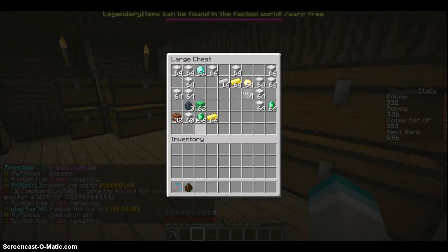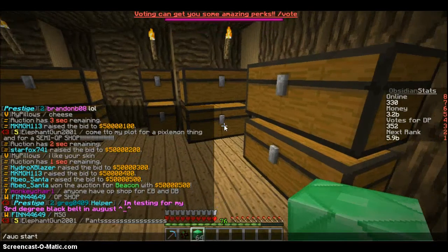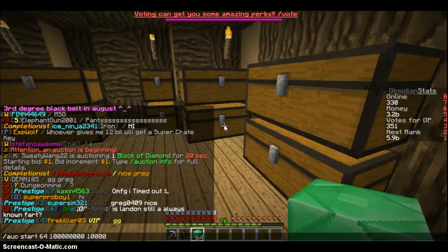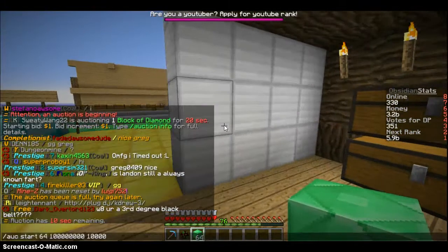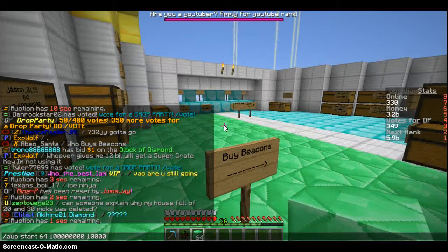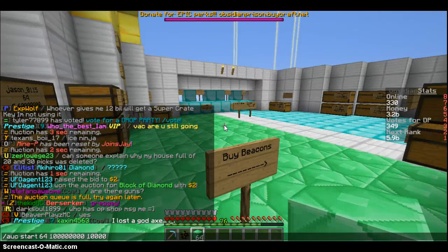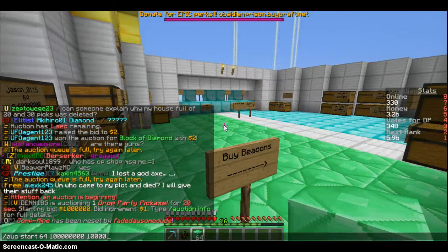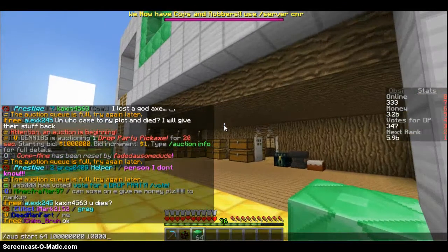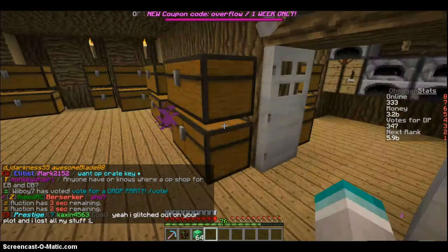Let's auction off a block of emeralds — a stack of those for 100. Alright, there we go, the auction is full. This is what I always do — I'm basically waiting since after the auction ends, basically what I do is I just start an auction right after someone else started one, so my auction registers. I always do that. And I don't need this witch egg since I don't think mobs actually spawn.